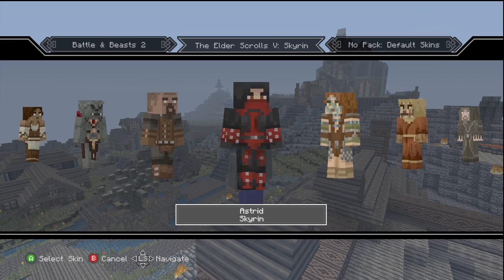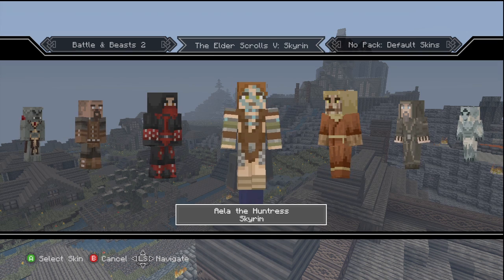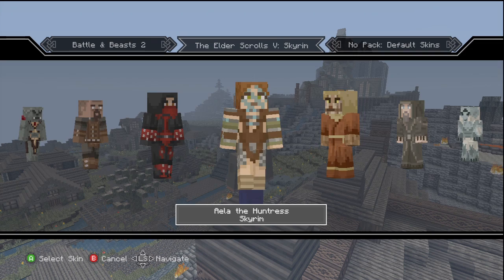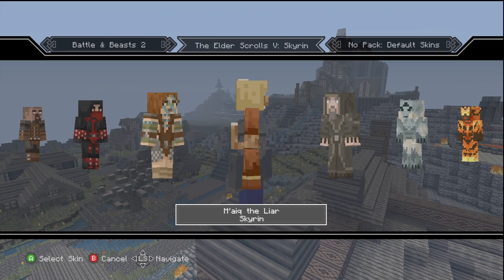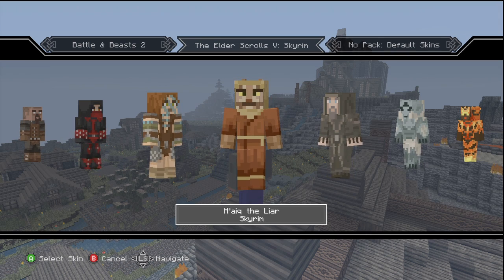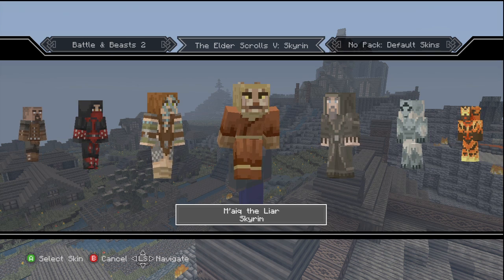We got Isrin, Astrid from the Dark Brotherhood, and Aela the Huntress — who is actually from The Companions. I'm right on top of Jorvis Scar right now, so that's pretty cool. Maik the Liar is definitely pretty awesome — I remember him in Morrowind, I remember him in Oblivion. In Oblivion he's actually talking about dragons, and everyone's like 'there won't be dragons,' and look at Skyrim — it came out and it had dragons.